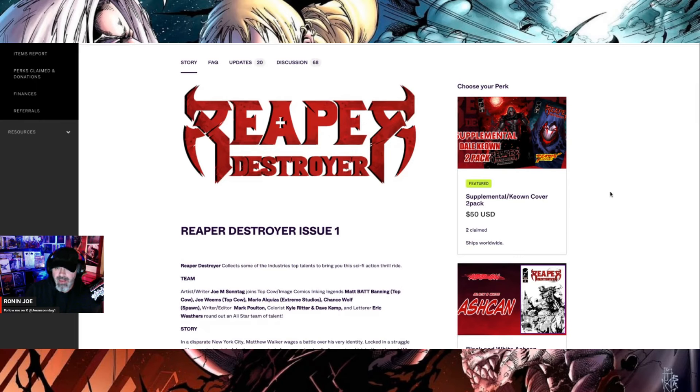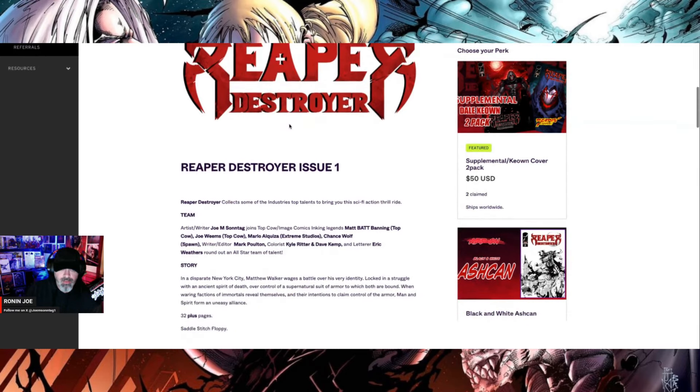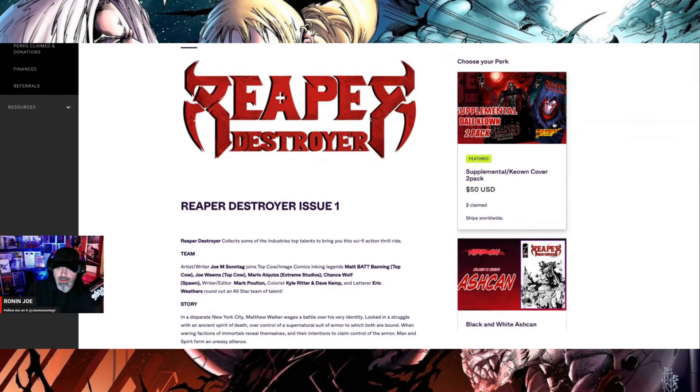A couple of notes — people have been asking about a combination tier for the Dale Keown cover and the supplemental cover, which I didn't originally provide. I was like, yeah, sure, no problem — so I made a tier on there. If you want to get one, feel free. It's for first-time backers who don't have the main cover or the Dale cover and want to get the supplemental — it's a good pack for you.